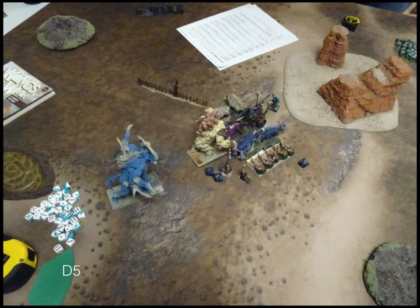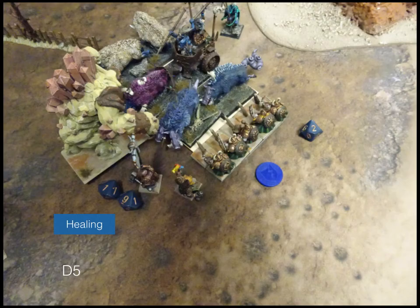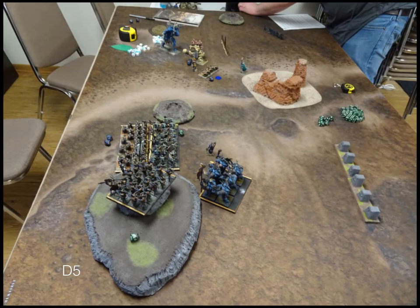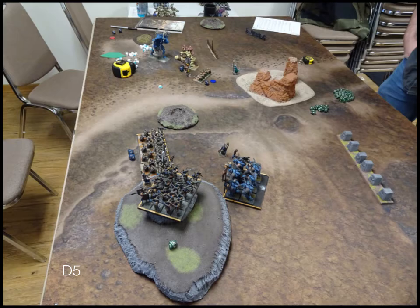Turn 5 Dwarves — the Greater Earth Elemental and the Rangers double charge the Stampede. The Shield Breakers counter-charge the Spirit Walkers. The Boomstick Operator just stands there in the way. Healing goes to the Greater Earth Elemental. The combined effort of the Rangers and the Greater Earth Elemental routes the Stampede and they turn around. The Shield Breakers do what Shield Breakers do — threes to hit, twos to wound — they're quite the mincers, and they wipe those guys out.